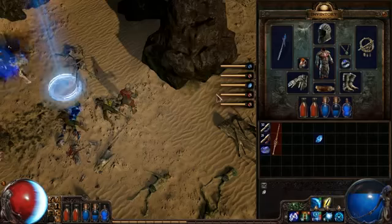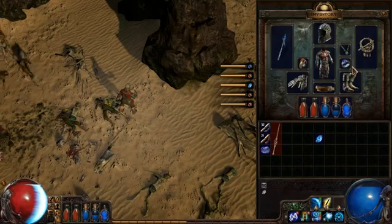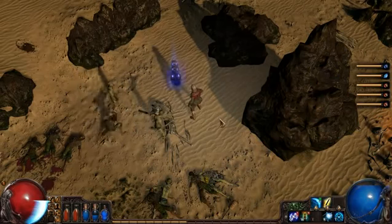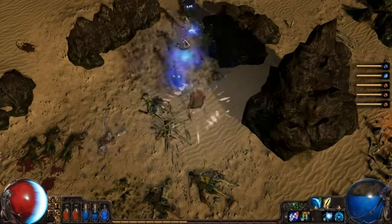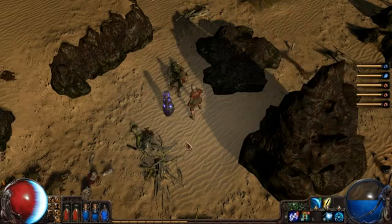There are other combinations as well. For example, if I find the Elemental Weakness gem here and replace that with Lightning Warp, now we have a totem which is going to cast Elemental Weakness on monsters that go nearby. So this totem is now automatically cursing these monsters without the player having to do it.